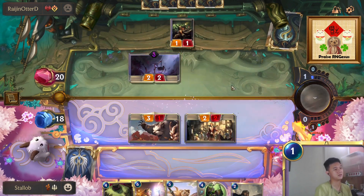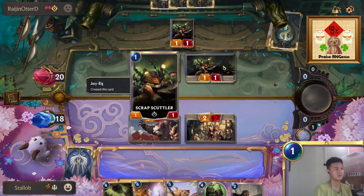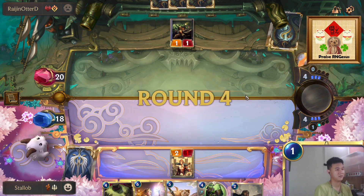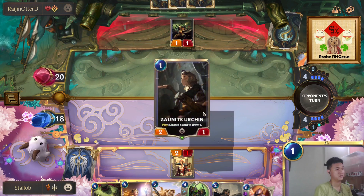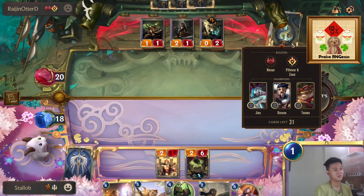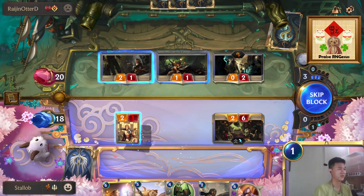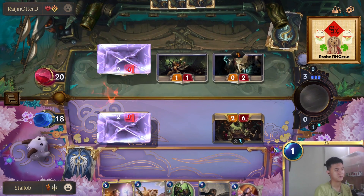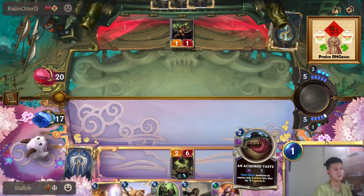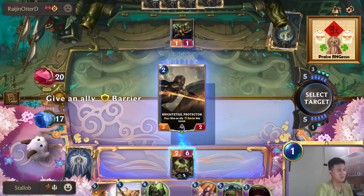We can do this. He's wasting his Crypt Scuttlers. In this scenario we can go with Tahm Kench, because all the creatures he'll most likely play are very low cost, so Tahm Kench would be very good here. We can start with Bright Steel Protector first to protect our Tahm Kench.